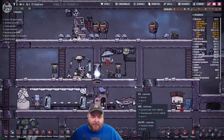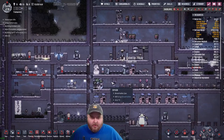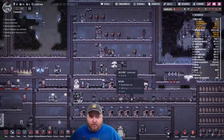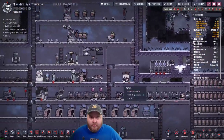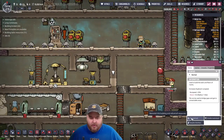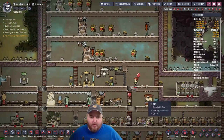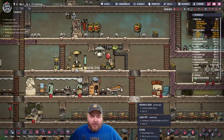Let me deconstruct that door. Maybe that door's getting in the way. Maybe I'll just grab all the oxygen. I guess I should take out this wall too. It gives them a straight shot to get to places that they need to.